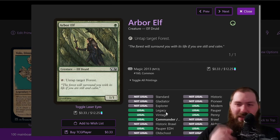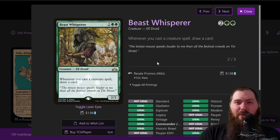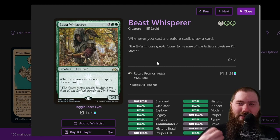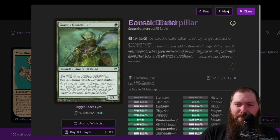Arbor Elf — just a mana dork. The majority of the mana dorks do have multiple creature types, which is helpful. Beast Whisperer: because we're running so many cheap creatures, zero, one, and two drops, Beast Whisperer becomes pretty insane. It has two creature types which is helpful and it's a fairly good draw engine. Also, this is a budget deck limited to $100, just so you're aware. Boreal Druid — again just a mana dork, elf druid.